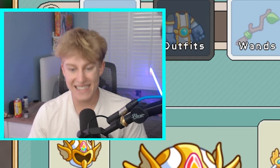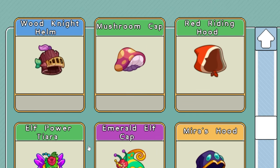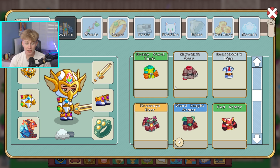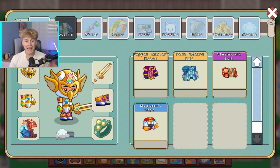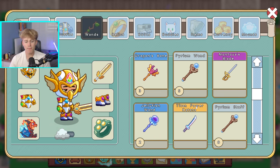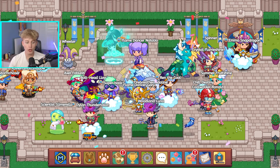Starting off with the hats, he has a ton including some legendary ones like the mirror's hood. Going on to the outfits, my personal favorite is the draconox gear, along with the mirror's robes, the celestial armor, and even the brand new puppet master's robes. He has some of the best ones in the game and all three mounts.